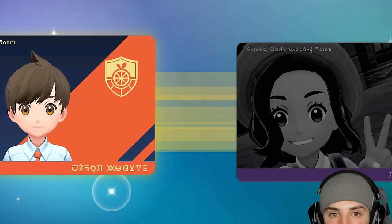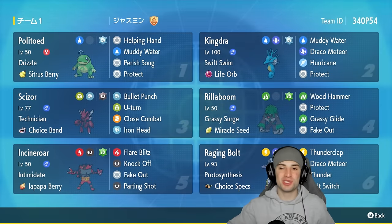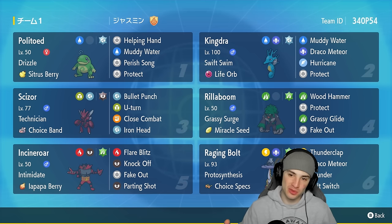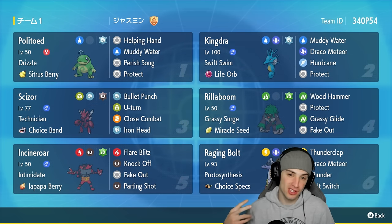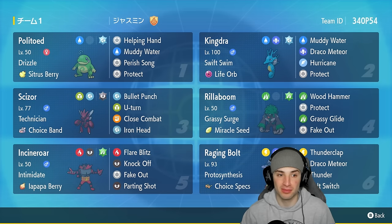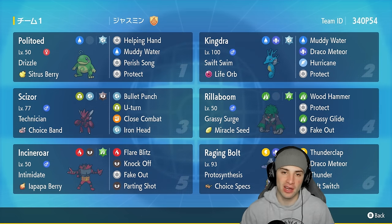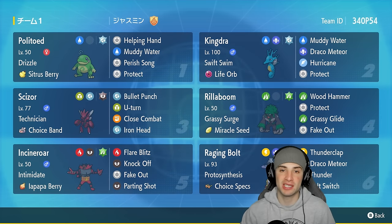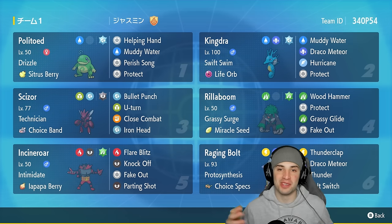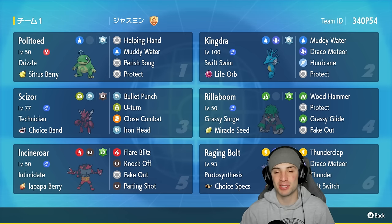That's two wins and one loss for today's video ripping it up with Swift Swim Kingdra. Perish Song Politoed came in clutch in two matches. We also had Choice Band Scizor, Choice Specs Raging Bolt, Rillaboom, and Incineroar — two Pokémon that always thrive on the ranked ladder. If you enjoyed the content, smash that like button and click the big red subscribe button so you know when my videos go live. Spend a positive day and I'll catch you all in the next one!